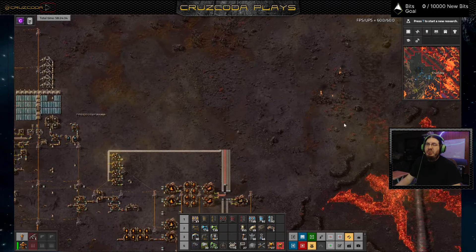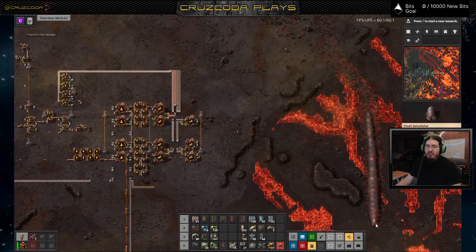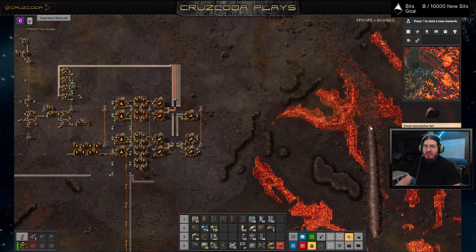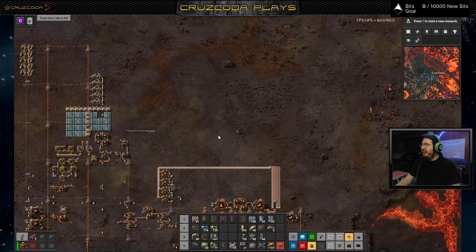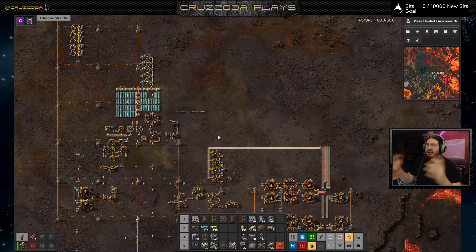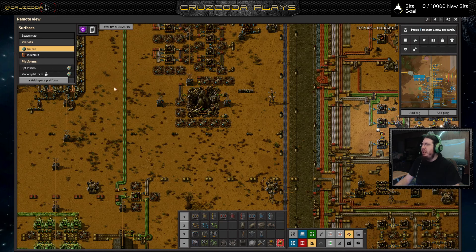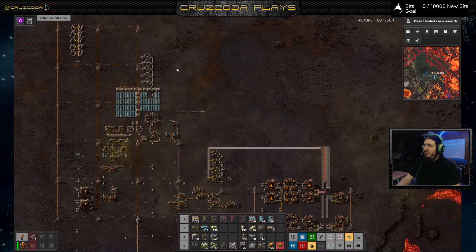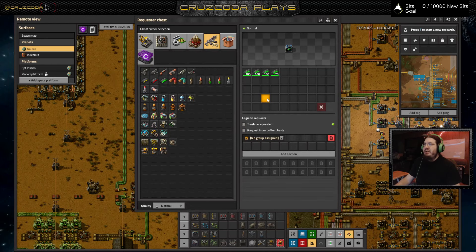Right now I need to be able to get out into this area here — you can see him there. So I need to be able to take him out, but I want to do so at a distance. I have a couple of options. Obviously I can go ahead and make munitions here on Volcanus in the base. I am also loading up my platform, Captain Insano, with a whole bunch of uranium ammunition. At the moment it is just firing off a whole bunch of them.